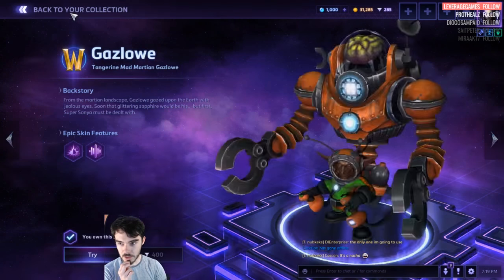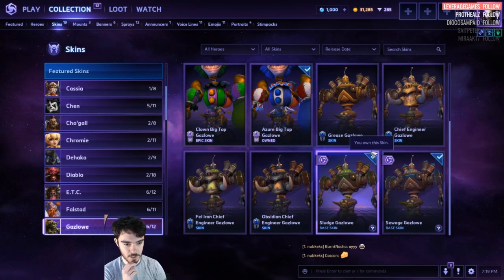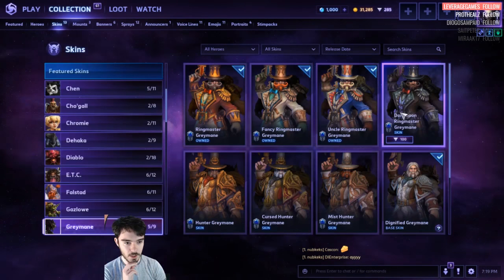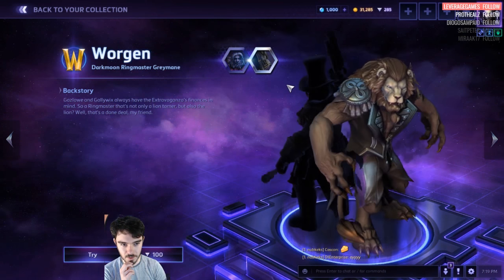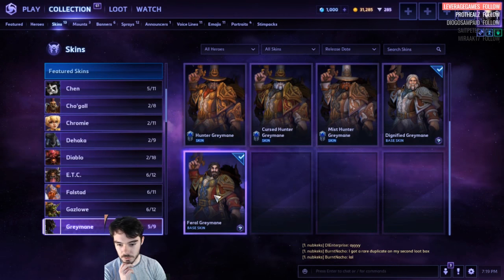Gazlowe. The Mad Martian is 400 each. Big Top is 400 each — we got Azure Big Top. Then you've got 100 for all of these. Greymane — Ring Masters are normally 100, very cheap. There's a new one: Dark Moon Ring Master Greymane, which looks pretty cool. And then 100 for the default stuff.